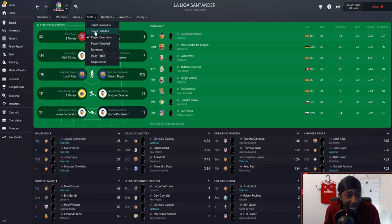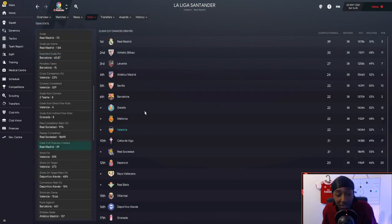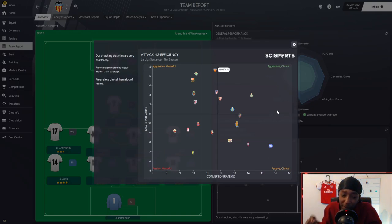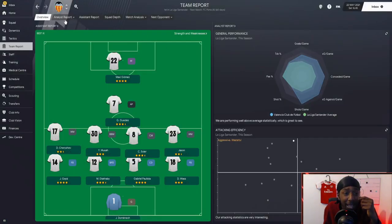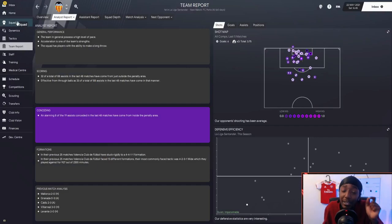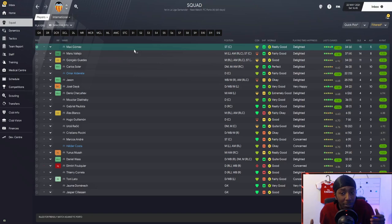For expected goals, we came third with 60.76. For clear-cut chances we were joint sixth with Barcelona, Getafe, and Mallorca with 22. Looking at attacking efficiency, we were aggressive but fairly wasteful — some tweaking could improve the attack. Defensively, we were quiet and impenetrable, having the best defense in the league by quite some distance. Top squad scorers: Maxi Gomez 15, Manu Vallejo 14, Gonzalo Guedes 11.